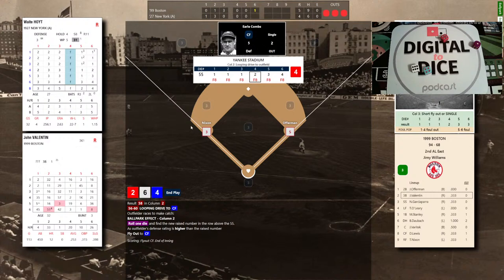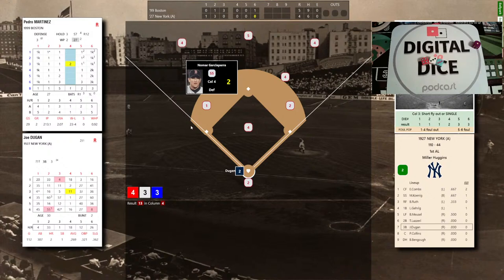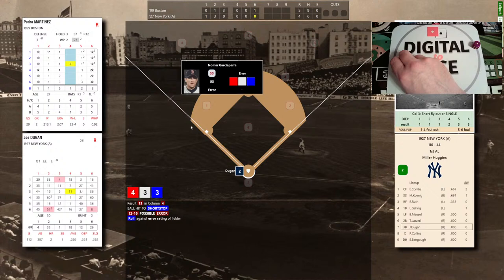1999 Red Sox over the '27 Yankees — we've got a thriller in the Bronx! Pedro Martinez, who gave up four runs in the first two innings, has settled in with goose eggs through the third, fourth, and fifth. Now it's the bottom of the sixth — he'll face Dugan, Collins, and Combs. Dugan is 0-2 with a strikeout. Martinez works to Dugan: infield defense 4-3-3, that's a 13 — possible error on Nomar — and we got the red 6: it's an error! Garciaparra boots the ball. Tying run at first.